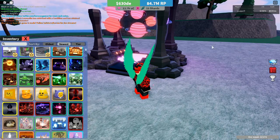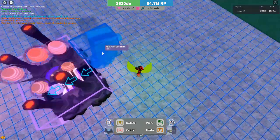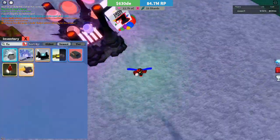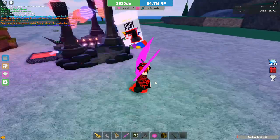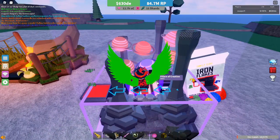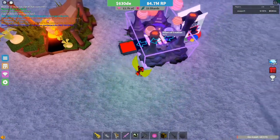It's a nine times — so it multiplies all value between nine to 17 times, which is very nice. But it also does something else: it gives a random effect, either fireproof, poison immunity, radioactive, frostbite, or wet, which lasts five seconds. I still don't know what the difference between fireproof and wet is.